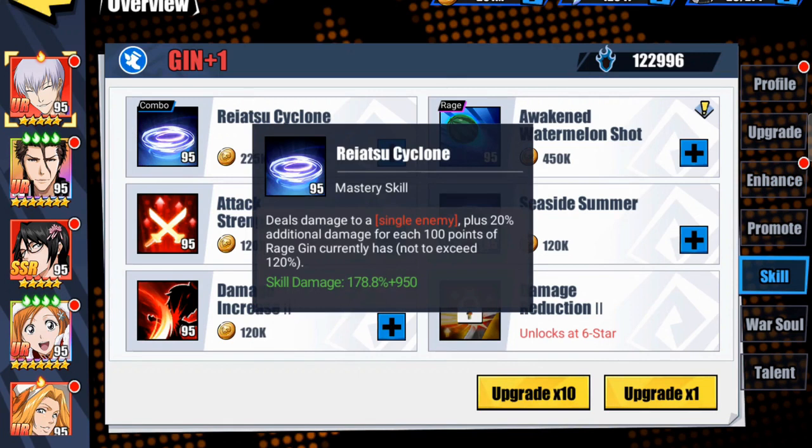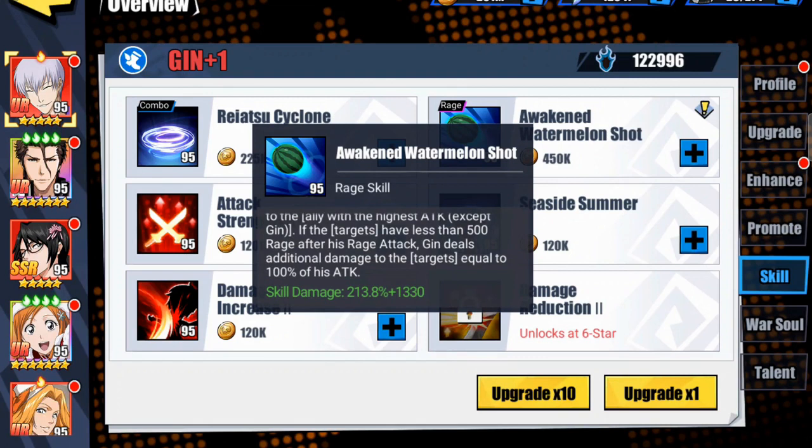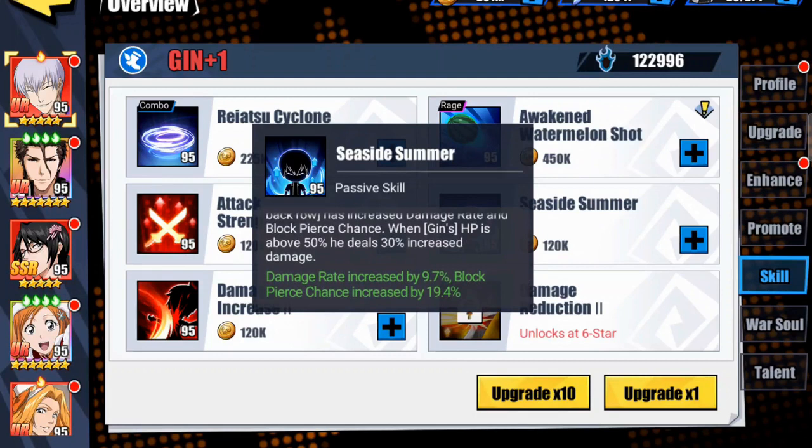Let's look at the skill sets for Geen. His mastery skill deals damage to a single enemy plus 20% additional damage for each 100 points of rage Geen currently has, not to exceed 120 — base skill damage is 178.8 plus 950. The rage skill deals damage to the enemy back row with an 80% chance to steal 200 rage, with skill damage of 213.8 plus 1330. For the passive skill, when he's on the battlefield he increases damage rate and block pierce chance for the back row. When his HP is above 50%, he deals 30% increased damage. The damage rate increases by 9.7% and block pierce chance increases by 19.4%.